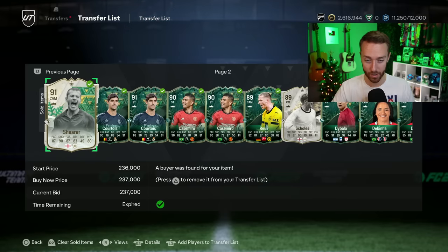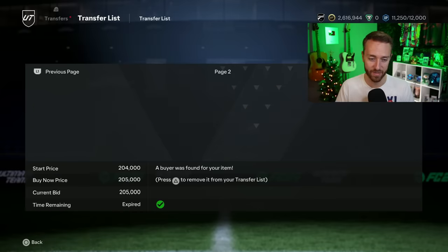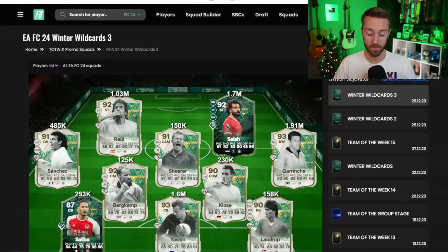Even some cards that are in packs are good to trade with. Yesterday I got a really lucky sale on Alan Shearer, and I bought Debinha at 180k and sold at 205k — that was a good flip. Tons of cards you can trade with right now, the market is hot, prices are moving. It's a really good time to trade. Make sure you keep an eye on the Impacts cards from Winter Wildcards Team 2 and Team 3.